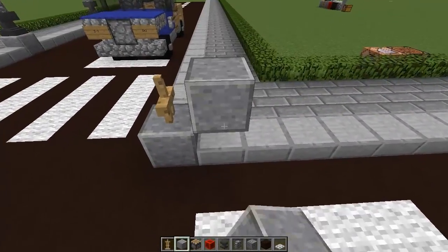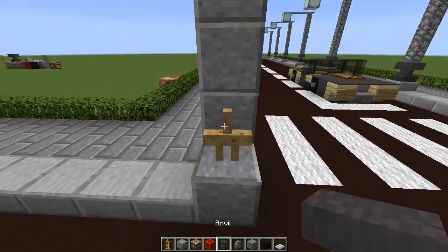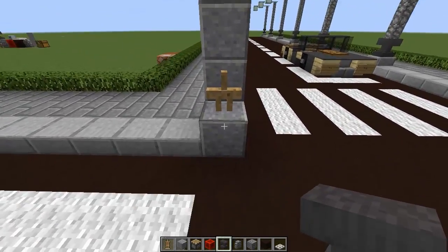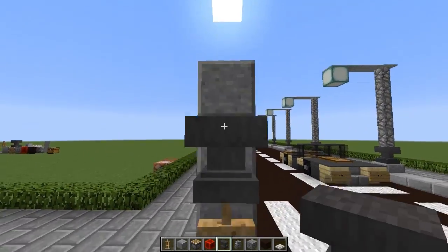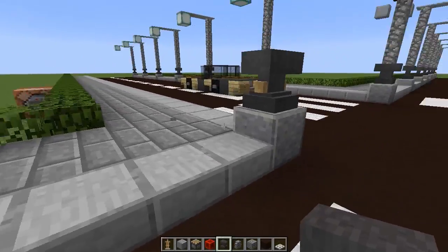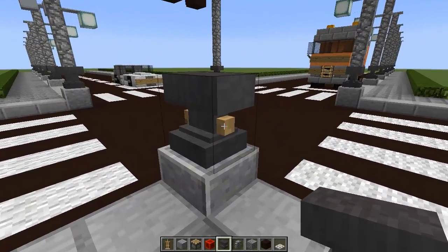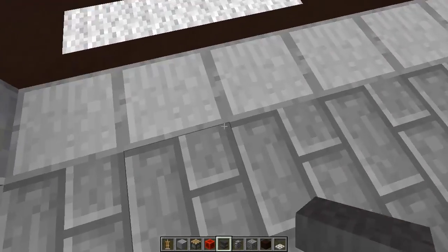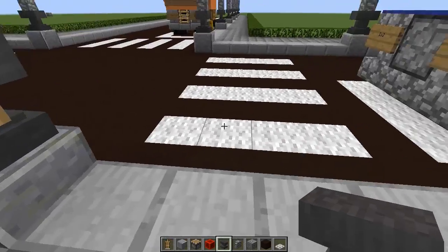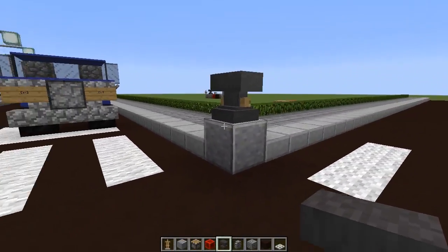Now we're going to grab our andesite once again and use this block to place down our anvil, then drop the anvil on top of this armor stand. Now we can destroy these blocks and we get something that looks like this. What this is, is the button that you would press on a traffic light so you can cross the road — you press that button and then you can cross the road. That's what it's kind of meant to represent right there.